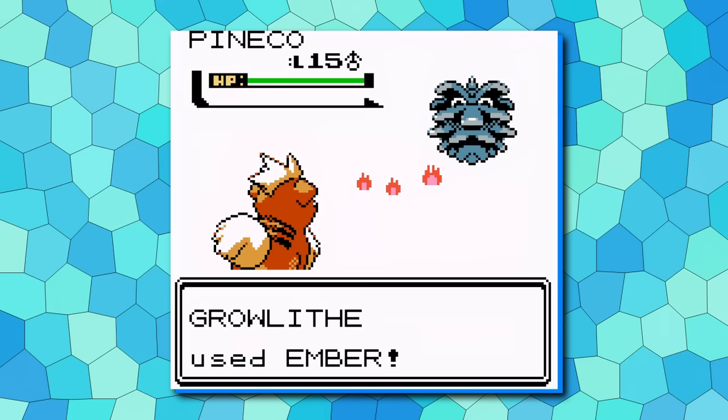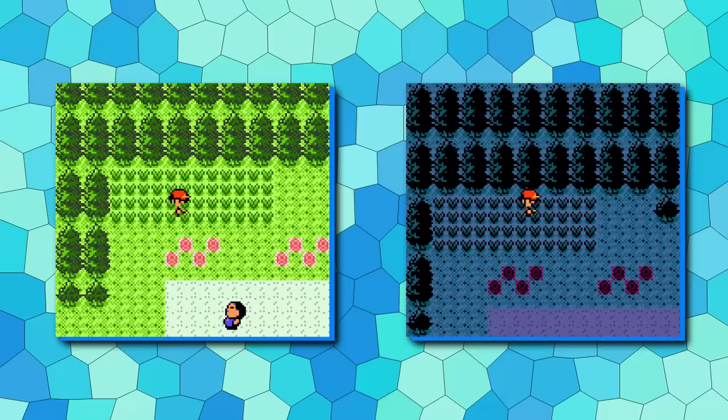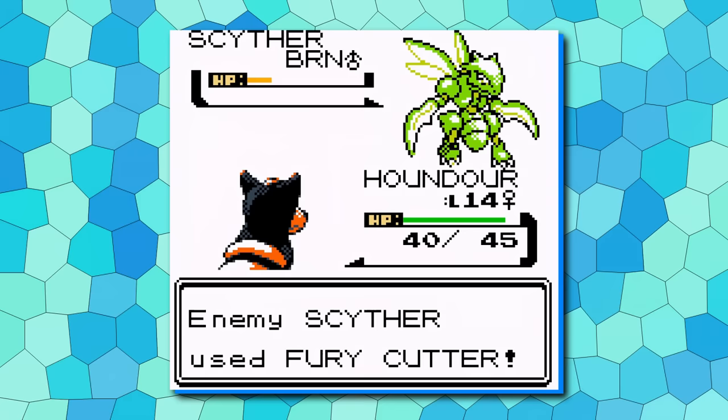Number four: Houndour and Growlithe. Despite their differences, these two Pokemon are quite similar at their core — fast, high-damage Fire users. Growlithe was always a reasonable pickup in the original Crystal, and while it's been improved with an updated movepool, its route has also seen the addition of the equally good Houndour. Fire-type is great for the early game, serving not just Sprout Tower but also the Bugsy fight. Growlithe's Bite is great for the Rockets' Cursed Slowpoke, and against the rival's Bayleef, you'll be glad you have a Fire-type.